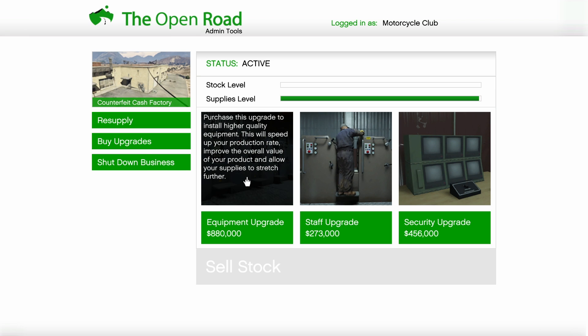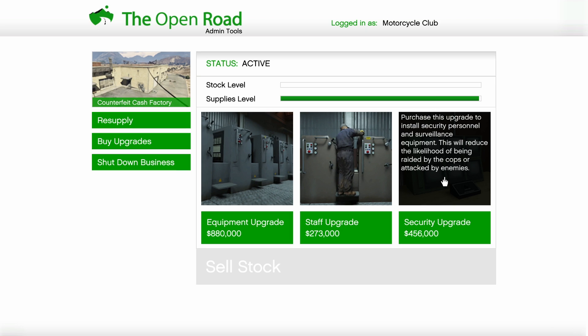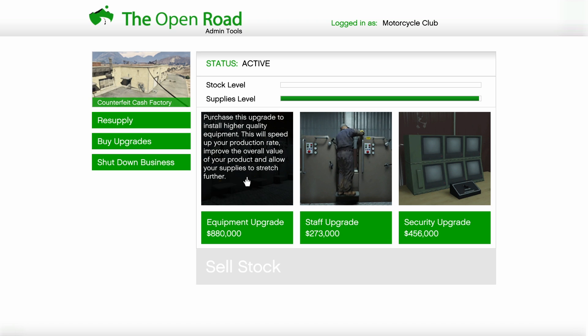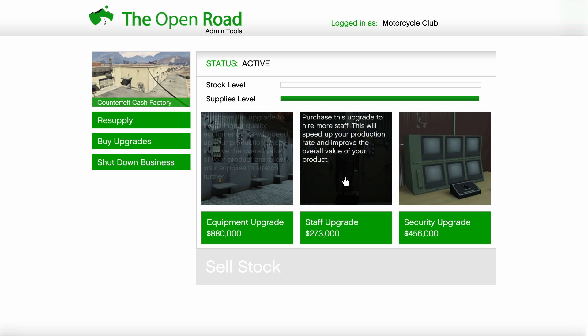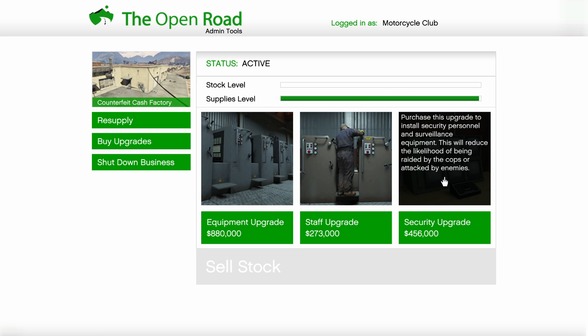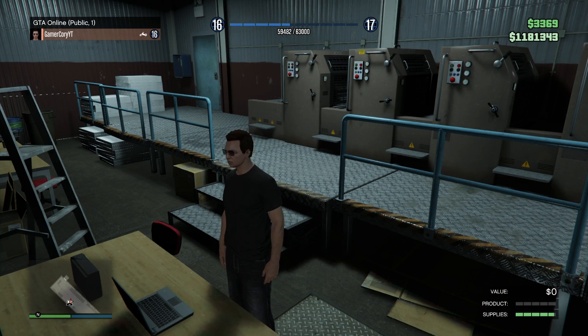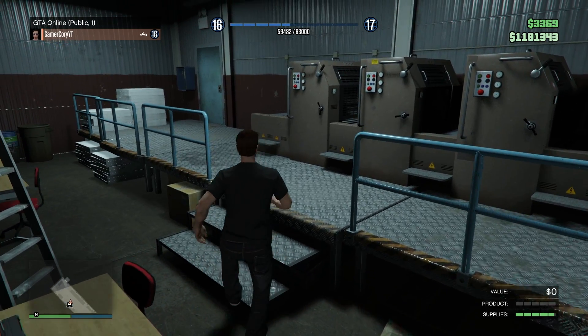Let's access this laptop. We can upgrade some things — buy upgrades. Purchase this upgrade to install security personnel and surveillance equipment, which reduces the likelihood of being raided by cops or enemies. Purchase this upgrade to hire more staff, which speeds up production rate and improves product value. Purchase this upgrade to install higher quality equipment, which speeds up production, improves product value, and makes supplies stretch further. That's basically 1.5 million total, and I only have 1.1 million, so I don't think it would be worth it to put that much in right now.